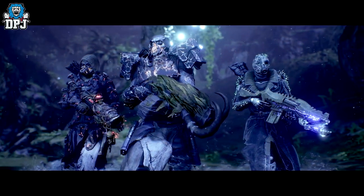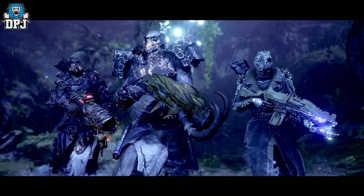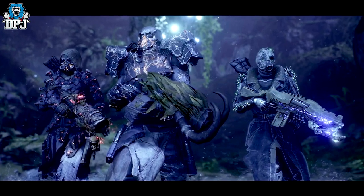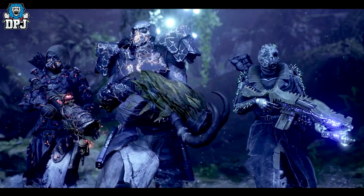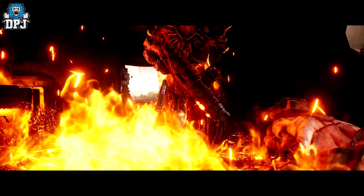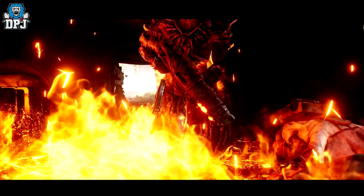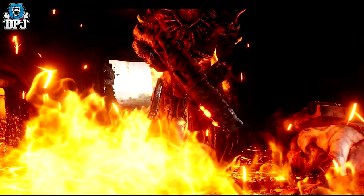Next up we see a Pyromancer, Devastator, and Technomancer in legendary armor we've already discussed. The Pyromancer is wielding a new legendary weapon called the Lucky Jinx, which is a new double gun. The Devastator is holding the Rolling Ombre, a new legendary light machine gun which looks incredible and we have seen in the past. We then briefly see an image featuring a new legendary weapon known as Shirog's Excursions, which is a new legendary double gun.